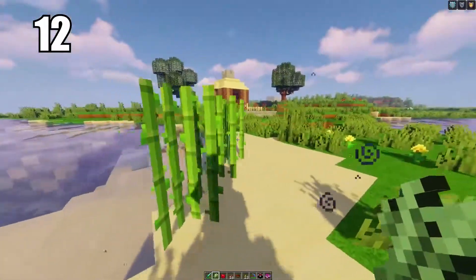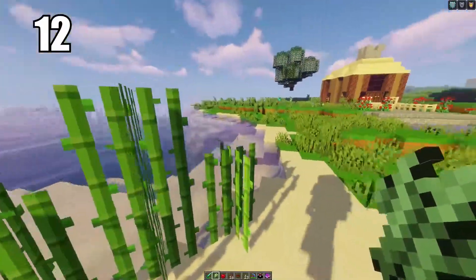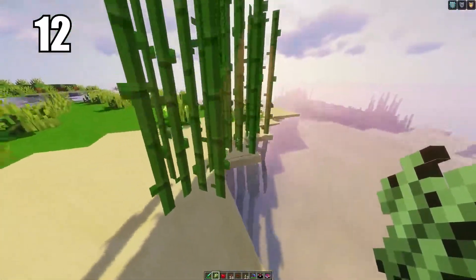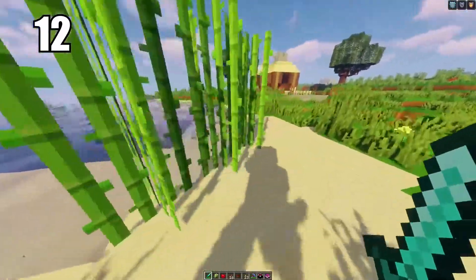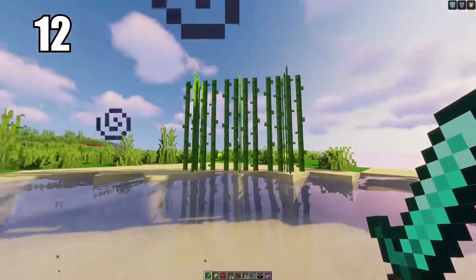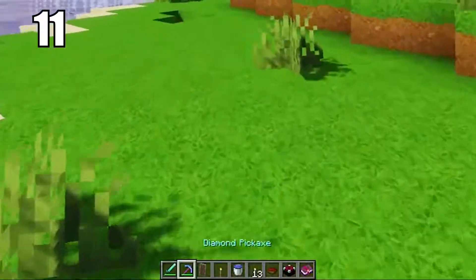Tip 12: if you're going to grow sugar cane — which I recommend since it's a great resource — grow it on sand, as people claim it's the best and fastest way. You want the resource because sugar is an important ingredient in making cakes and is great for trading with villagers who often want it. Having a block of sand in contact with water near your house or farms is probably the easiest way to grow it.